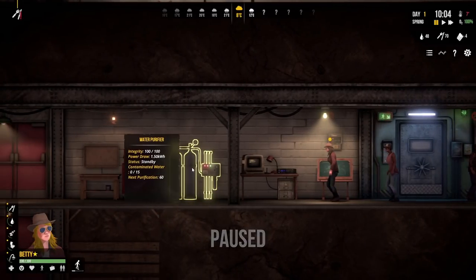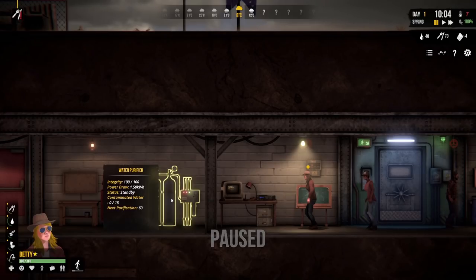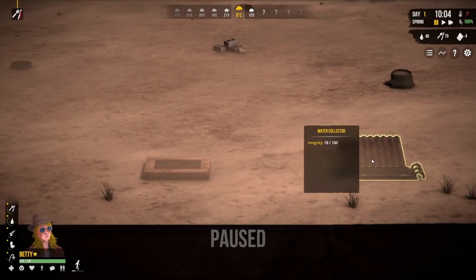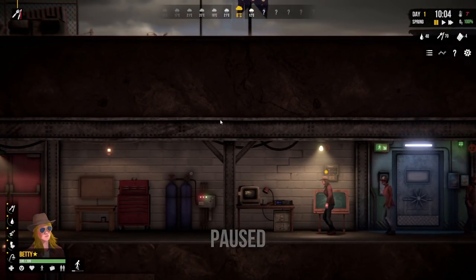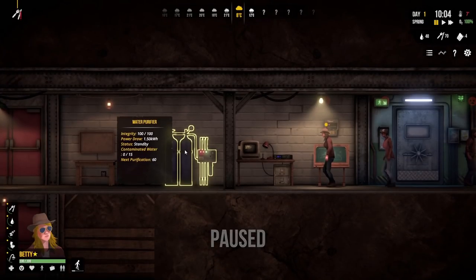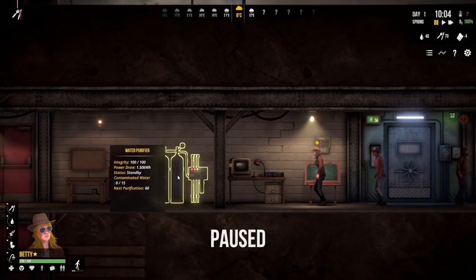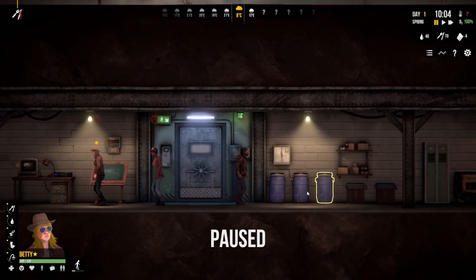Betty has done something clever with the water purifier - given that we represent the Keepers of the Tea, rainwater comes down into the water collector, and there's a very special device that actually turns the water into tea. So everything referring to water is actually referring to lovely tea, because tea is mostly water. When we get barrels of water we pour it through the special tea filter. The water purifier makes tea, and these barrels aren't full of water - they're full of lovely tea. We've got 48 water, 70 food, and only four fuel.